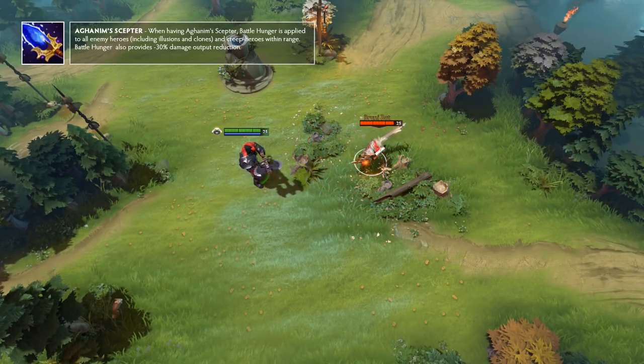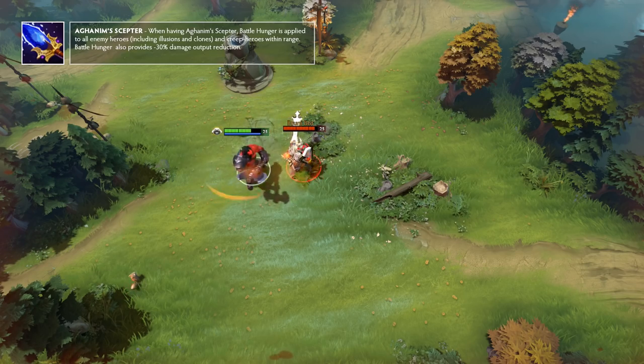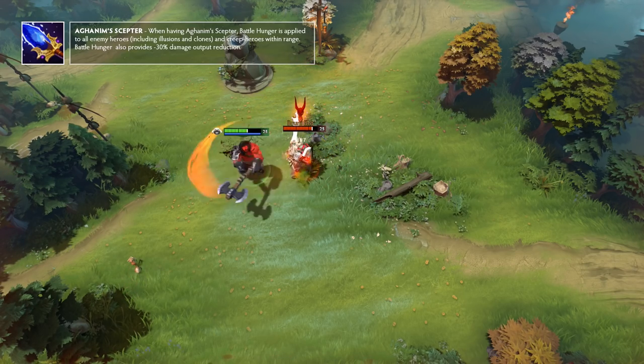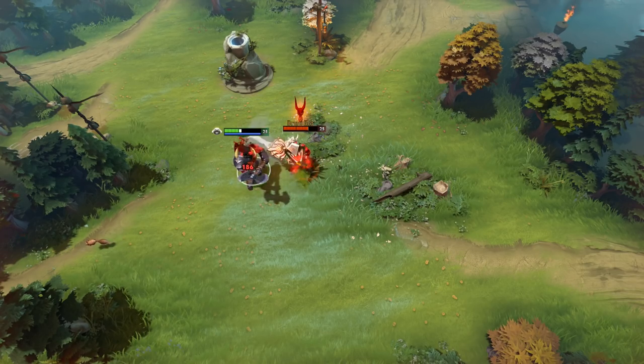Aghanim's Scepter has changed throughout the years for Axe. Currently, when purchased, it will affect Battle Hunger. When Battle Hunger is cast, it will reduce the enemy's damage output by 30%, and yes, this includes spells.